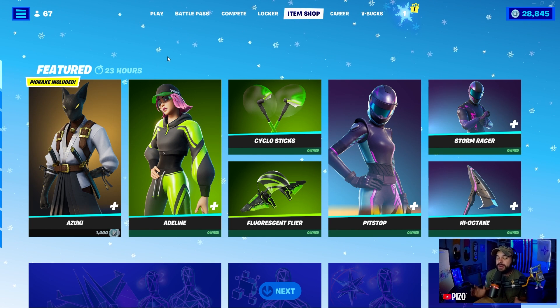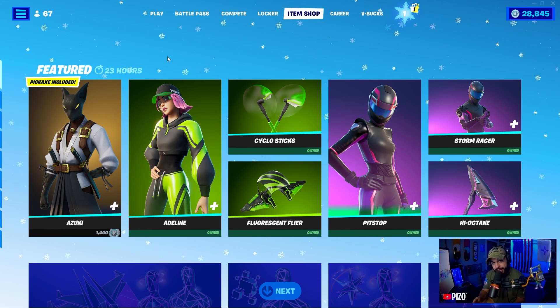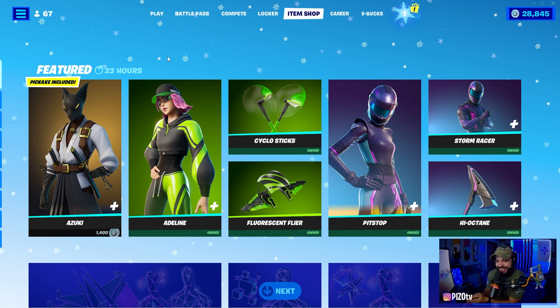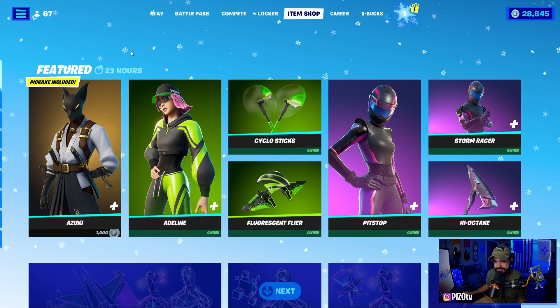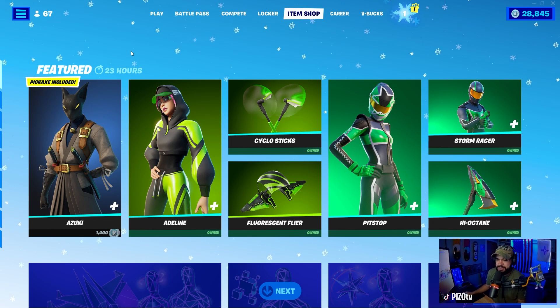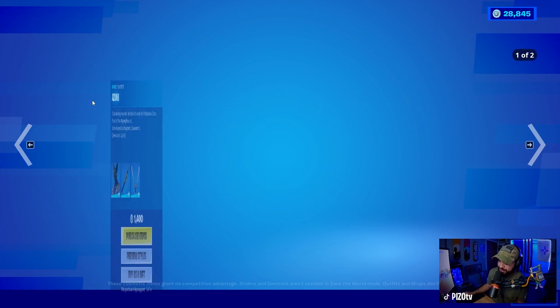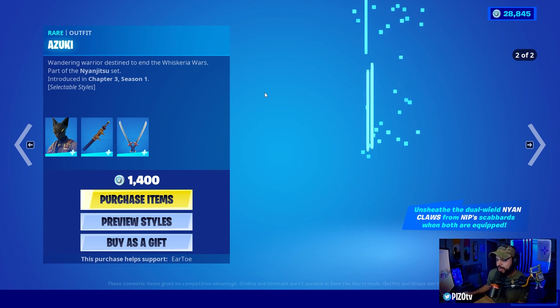All right guys, it is January 1st 2022, happy new year! We have yet another skin to review. We just did the Fortnite Crew and the Dawn skin this morning, which is already out of the item shop — feels bad. Dawn should have gotten at least one more day. Regardless, the Azuki skin is an aggressive-looking feline.